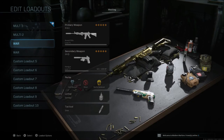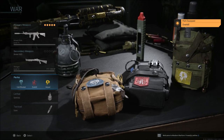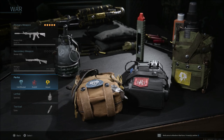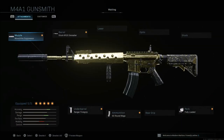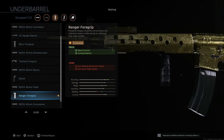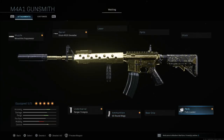The next Warzone class is one where I would not run ghost — I'd run overkill so you can slot a second primary. Since we're just talking the M4, slot whatever secondary you'd like. Lethals and tacticals are the same. Cold-blooded, and if you're running overkill, I'd really recommend amped for your third perk so you can swap weapons faster. This class has been my go-to in Warzone over the last few days. It runs: monolithic suppressor, grenadier barrel, Ranger foregrip for recoil control and aiming stability, the 60 round mag to dump more ammo into enemies, and the fully loaded perk for max starting ammo — so when you call in your loadout you don't have to worry about looting ammo and can focus on gunfights.